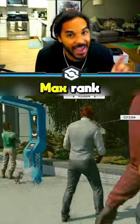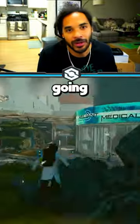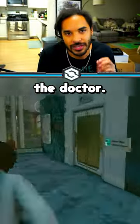Here's how to level up all of your stealth skills to the max rank in literally minutes. First, head over to the Lodge, and we're going to take this path directly on the right and head to the Doctor.